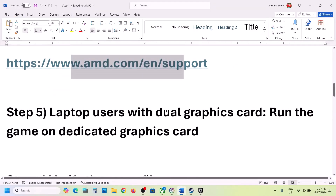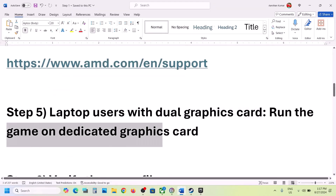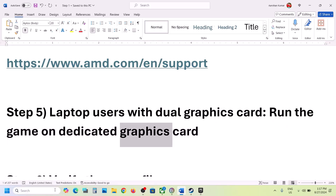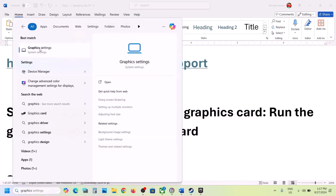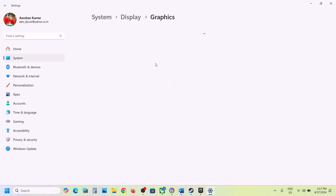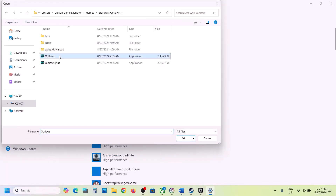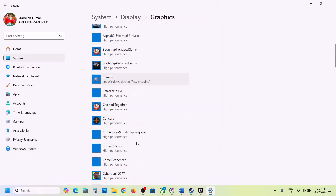The next step is for laptop users with a dual graphics card: make sure you run the game on the dedicated graphics card. Type 'Graphics Settings' in the Windows search box, click on Graphics Settings, then click Browse. Go to the game installation folder and select the game EXE file, then click Add.